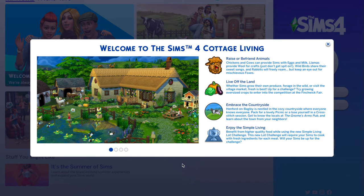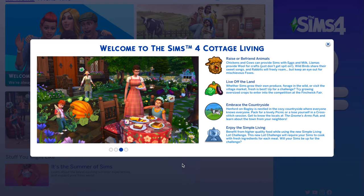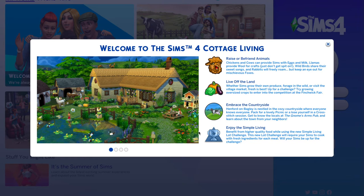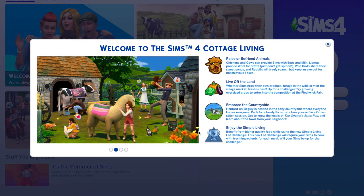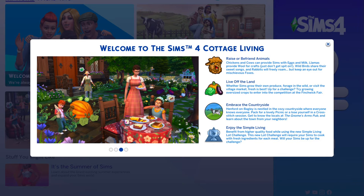Hey you guys, it's Sin with Joss and welcome back to the channel! Don't you love when you buy a new kit, expansion pack, game pack, or stuff pack and this welcome screen pops up? It says: 'Welcome to The Sims - Cottage Living. Raise or befriend animals. Chickens and cows can provide Sims with eggs and milk. Llamas provide wool for crafts — just don't get spit on! Wild birds share their sweet songs and rabbits will freely roam, but keep an eye out for the mischievous foxes. You can live off the land whether Sims grow their own produce, forage in the wild, or visit the village market — fresh is best! Up for the challenge? Try growing oversized crops to enter into the competition at the Fenwick Fair.'